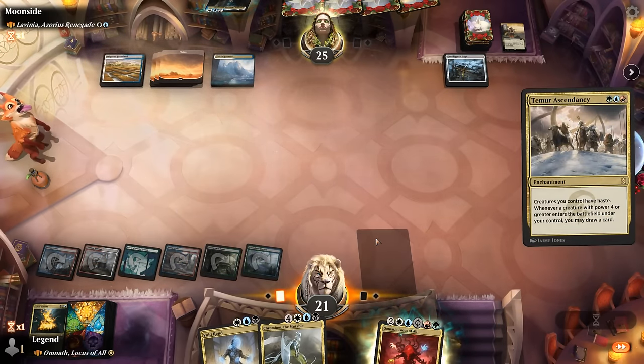We're on the play facing Aragorn the Uniter. Our hand has potential thanks to Lotus Cobra if it survives — could cast a turn-three Omnath, turn-four Golos. Opponent couldn't use Into the North so we both get to deploy our commanders on turn three. Being on the play is a pretty big advantage. Whatever color I choose here it should not be black, so blue is fine. Attack for two.